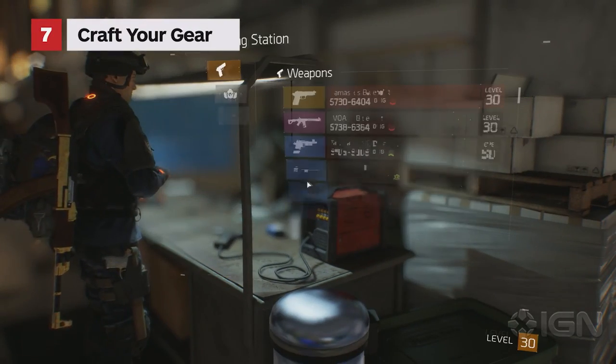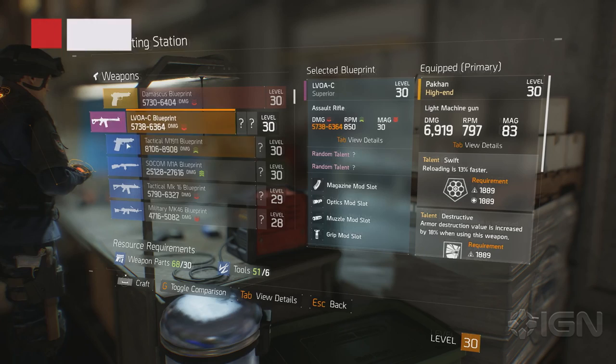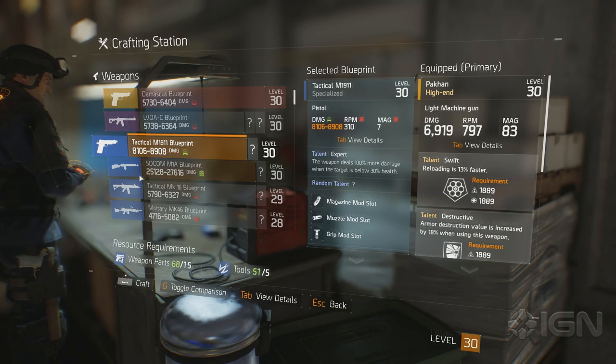Finally, purchasing blueprints and crafting is the progression system with the longest legs and biggest payout, but as the talents and rolls you get on the gear are random, you'll need to invest some time and resources to see a payout.